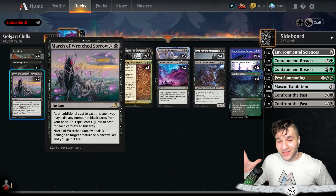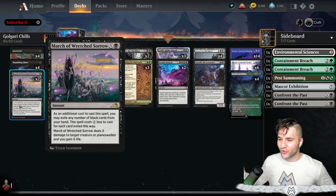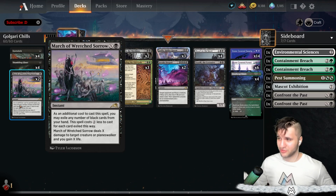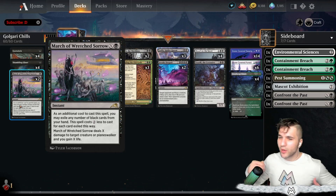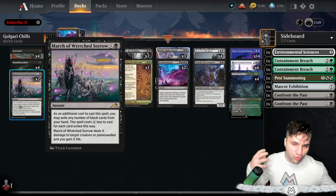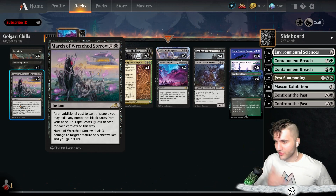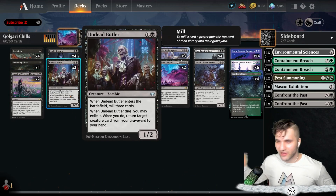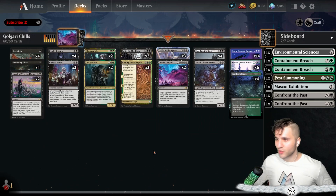March of Wretched Sorrow — I absolutely love this card. Deal X damage to target creature or planeswalker, and you gain X life. When I first saw this card I didn't think it was that crazy — a little underwhelming — but in a control-style deck I think this card is bonkers. You can exile all these black cards in your hand to make it cost cheaper. So if you want to go all in on a removal spell, this thing just crushes aggro in its tracks, especially if they go tall rather than wide. I absolutely love this card — it grew on me a lot.